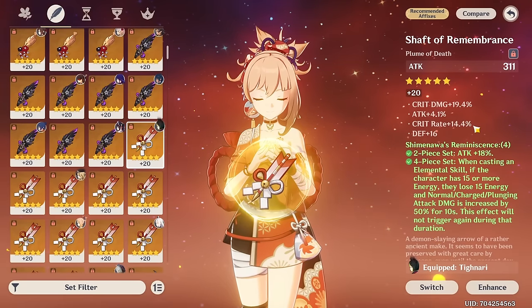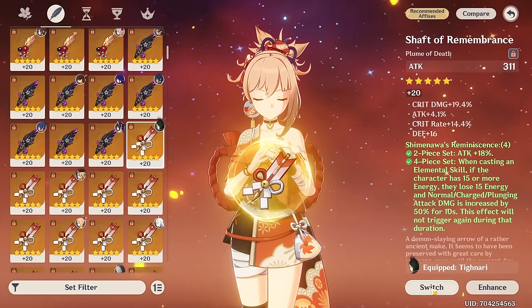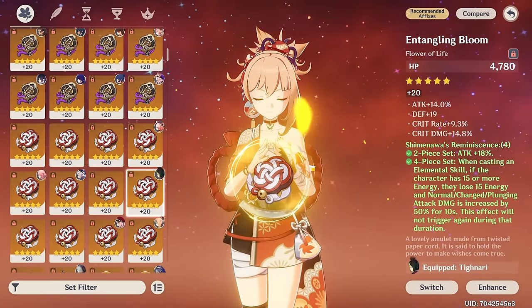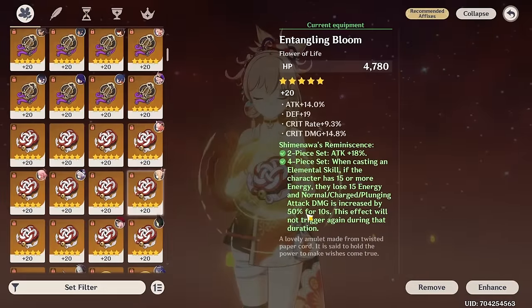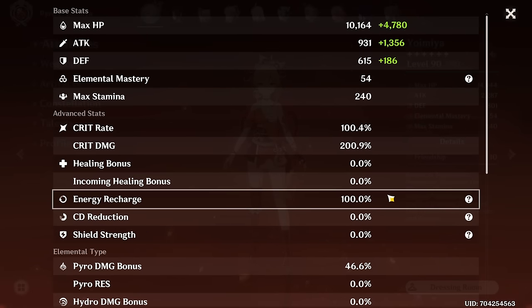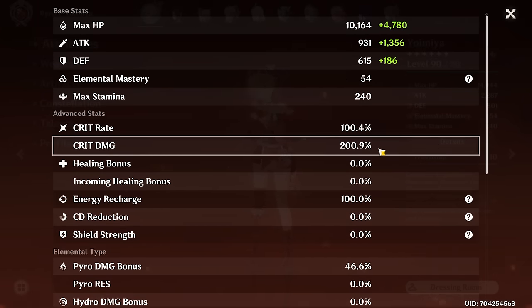When I woke up today I was like, wait a minute — this is exactly what I need. If I switch this feather on my Yoimiya and put a flower on her that has a little bit less crit rate than the current flower but a lot more crit damage, that should allow me to actually get the desired crit rate and crit damage. And here we are — we maintained the 100% crit rate and finally got over 200% crit damage.